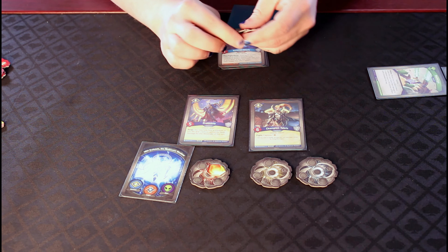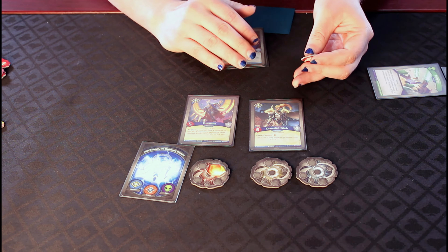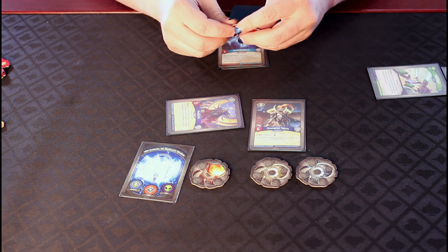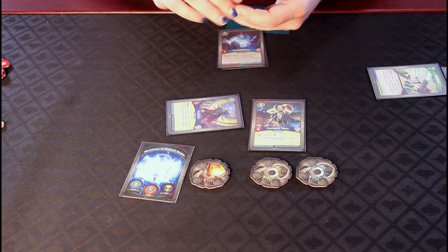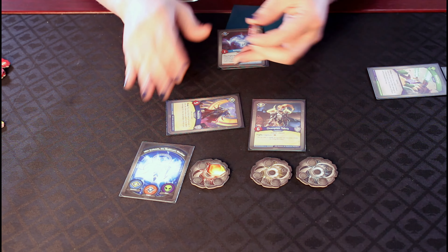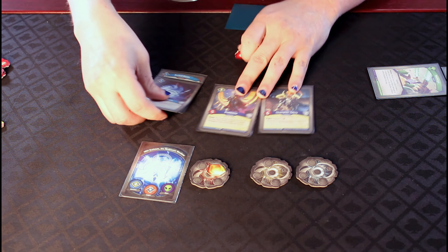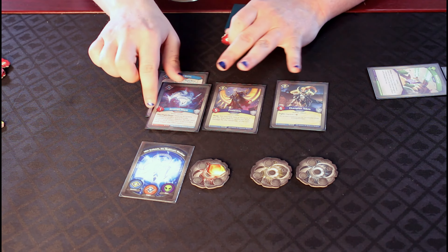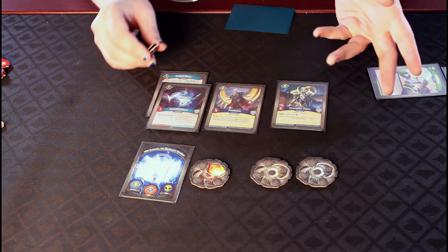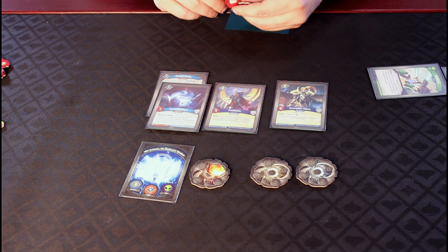Other creatures you might see have an action ability — something that doesn't necessarily gain amber, nor is it used during a fight. You simply exhaust the creature and get to do that ability. Most of the time this is some interesting special thing that a creature has that might be more beneficial than using them to fight or to reap. Also take note that certain creatures might have passive abilities, called things like Elusive or Skirmish, or any number of other abilities — but we'll get into those in a later video.